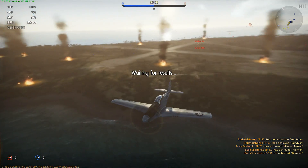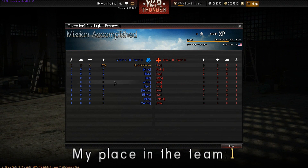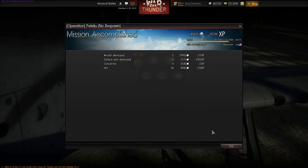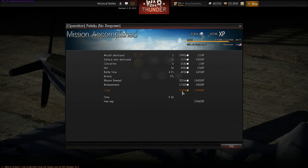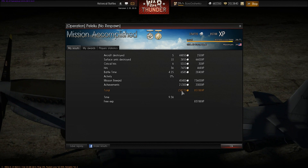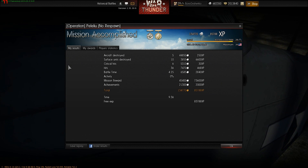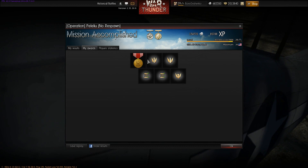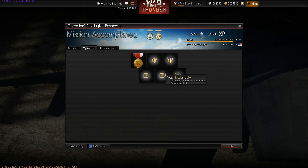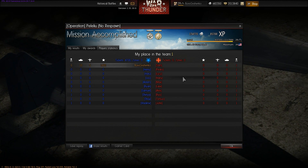While I was going against AI-controlled Ki-10s, I was able to shoot down a good five of them and hit ten ground targets. That racked in a lot of silver lions — I saw ninety-seven thousand and then it went up to one hundred and thirty-four thousand silver lions, so I was pretty excited. I'm Baron, and that was the P-51D-20NA over the new historical battle map Peleliu. It's a balanced map so it should be a lot of fun. I'm really looking forward to the Pacific maps in historical battles once 1.31 is launched. Thanks for watching, and I'll catch you all next time.